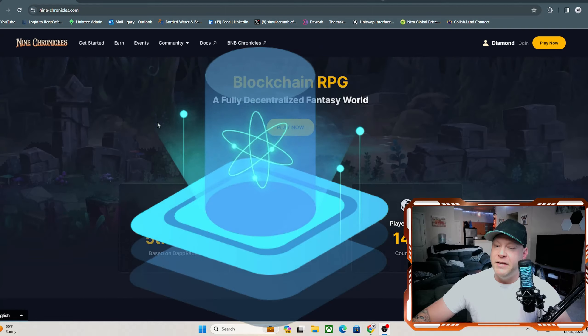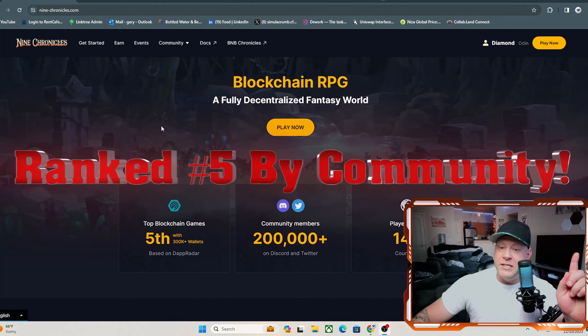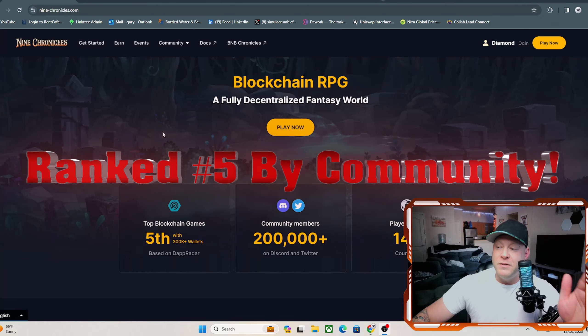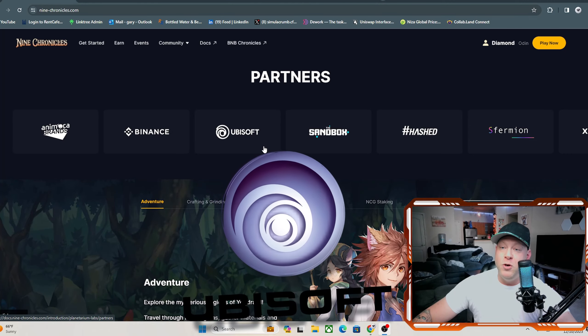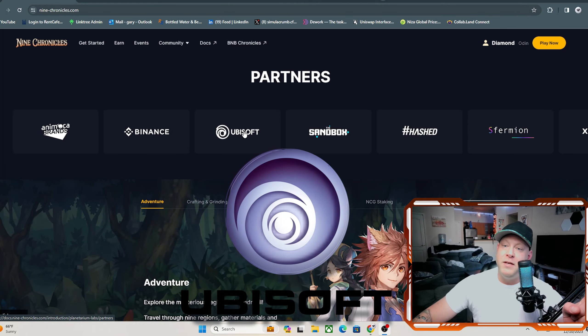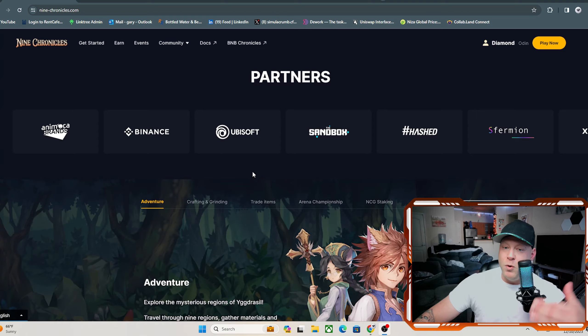Here we are at 9Chronicles.com. It is an RPG running on blockchain technology with a fully decentralized fantasy world. It is actually ranked the top fifth game in the blockchain space, so it is pretty popular. It has been around since 2020 — almost four years — and is backed by Ubisoft, who makes games like Zombies and Call of Duty, and they've been very active in the blockchain gaming world.